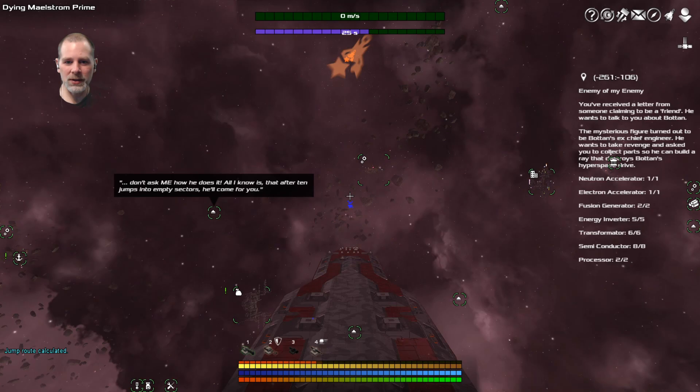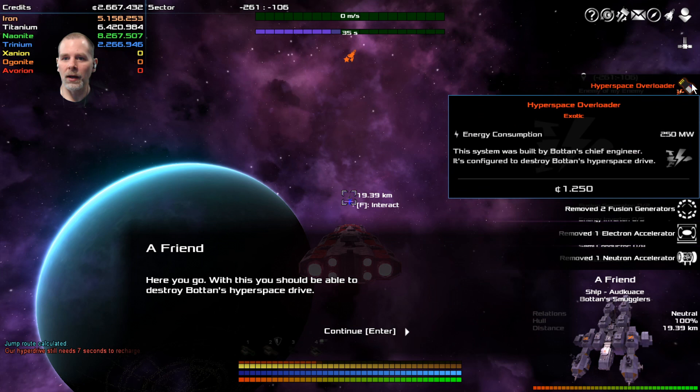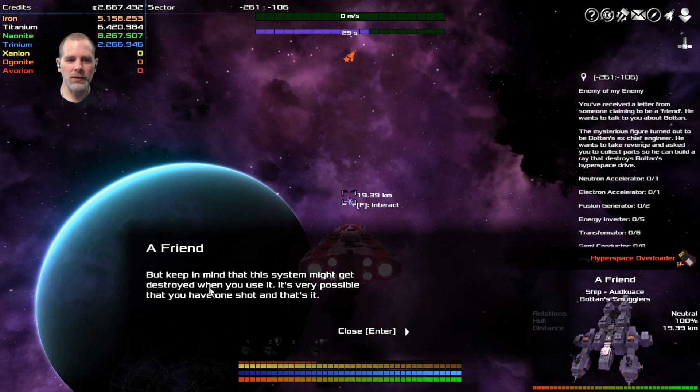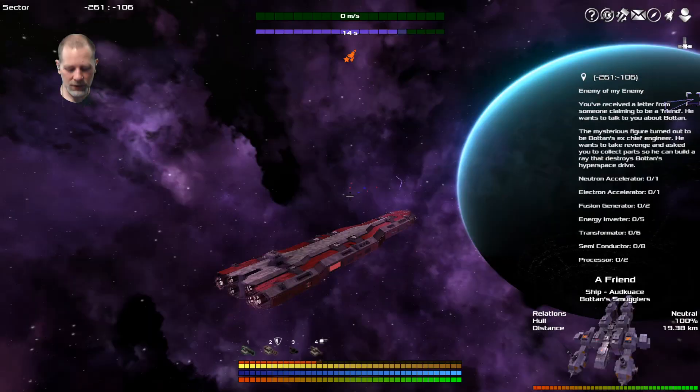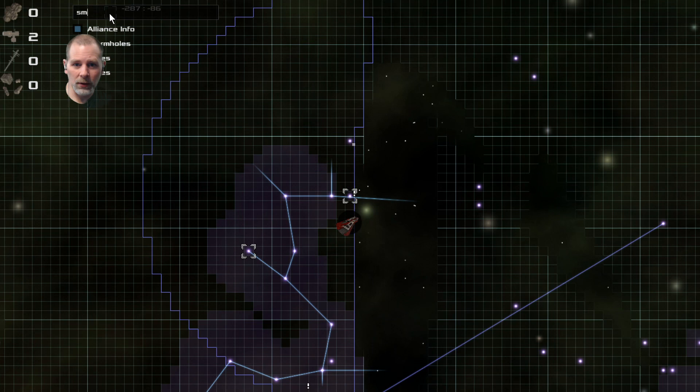We are back - let's see what we can do here. I have your goods. It will be done in no time. We've got a hyperspace overloader. Configure destroy buttons - hyperspace drive. It might get destroyed when you use it - it's very possible you have one shot. So what do we have to do now? We have to go find Botan. We're going to have to go to a smuggler's spot.